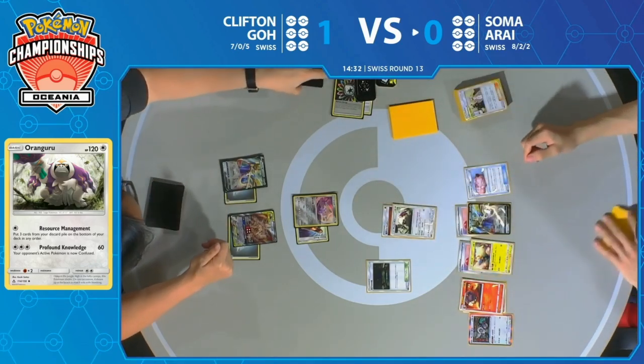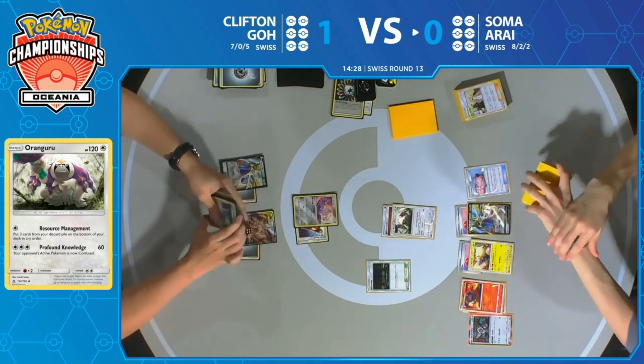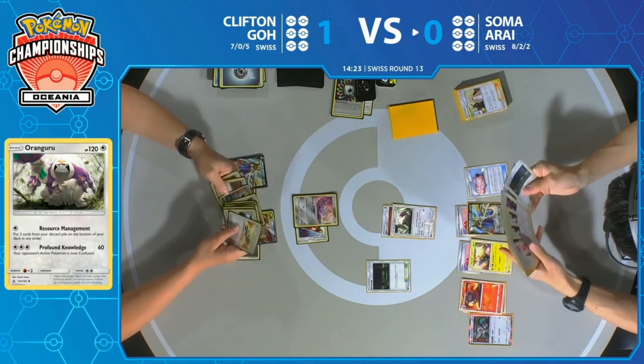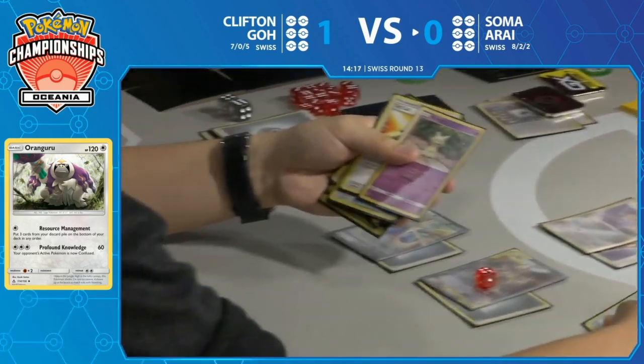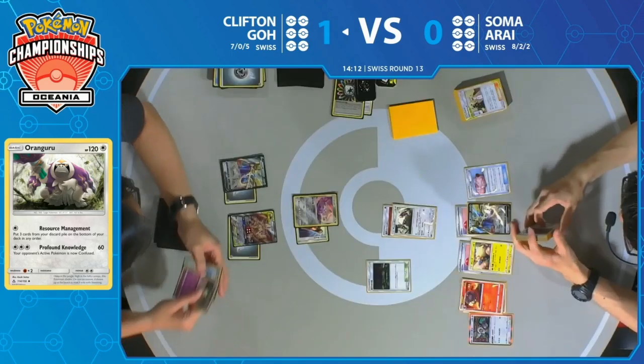You have to be really impressed by the way Soma's playing this game — really managing those resources perfectly, putting just the right cards back in to continue using Bellelba & Brycen-Man and reduce the number of cards in Clifton's deck. Never decking himself out, always putting in the right cards to get back exactly what he needs.